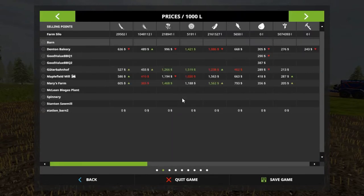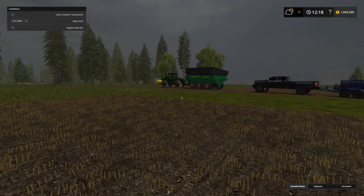We still got that long soybean demand at Mary's Farms - up to one thousand five hundred sixty-two dollars per thousand liters. Look at how much soybeans we got there - two million one hundred and sixty-one thousand five hundred twenty-seven liters. So we got 2.1 million folks! I did take some wheat down to the seed factory, and now it's time to get the equipment home and get it washed.